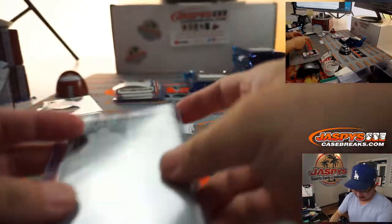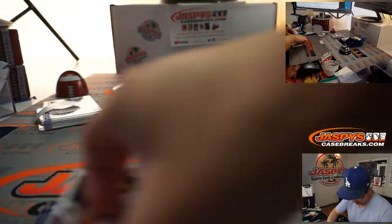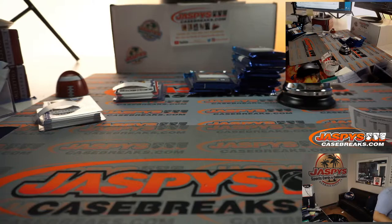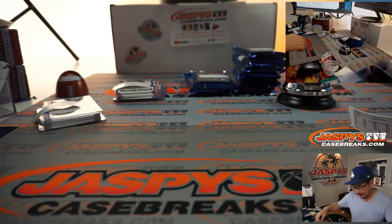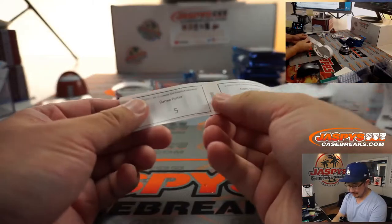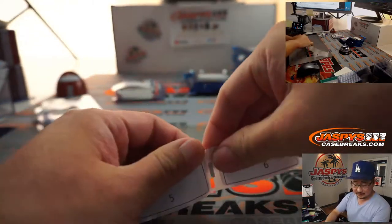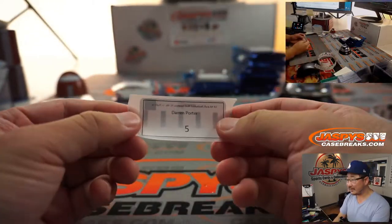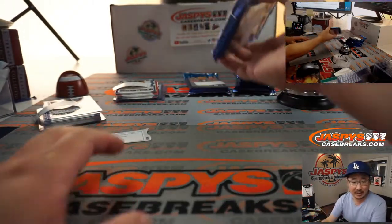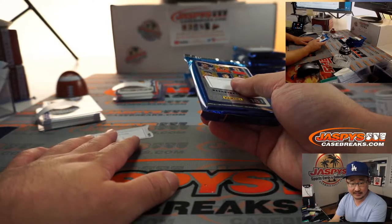That is nice. I've got to snap a picture of this later. That's awesome. Congrats. There's a big James Wiseman bet between Nick Jaspi and Sean Jaspi. Darren, I know you have a couple here — five, seven, and 11. Let's do this one first.